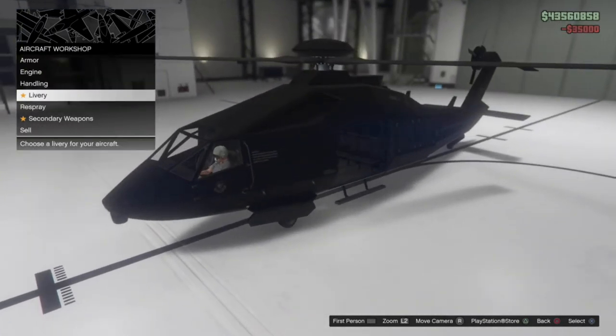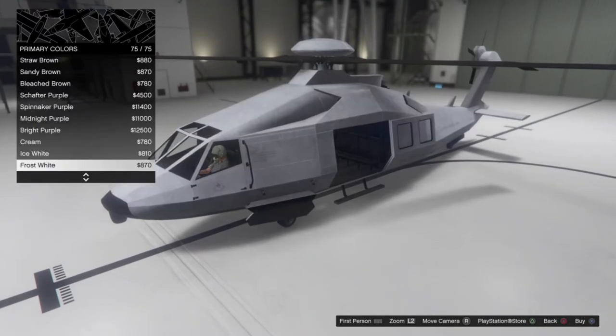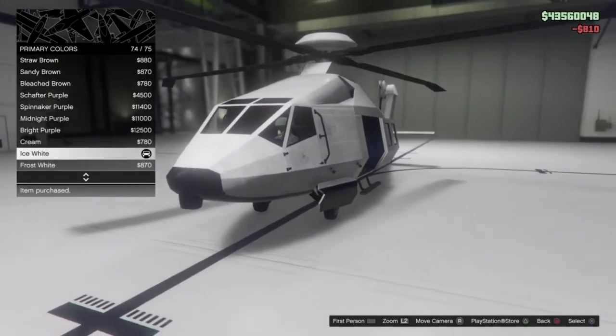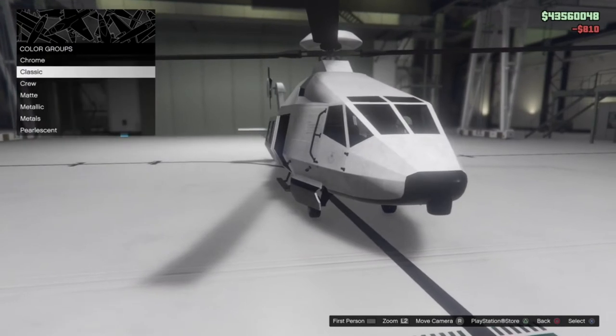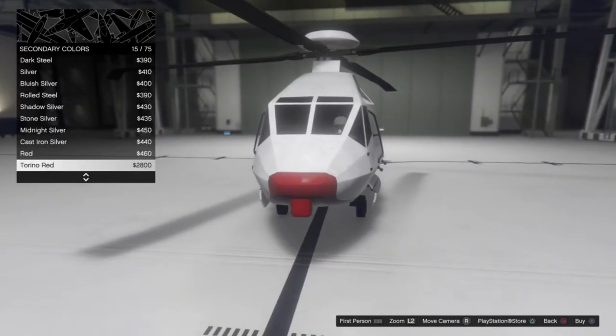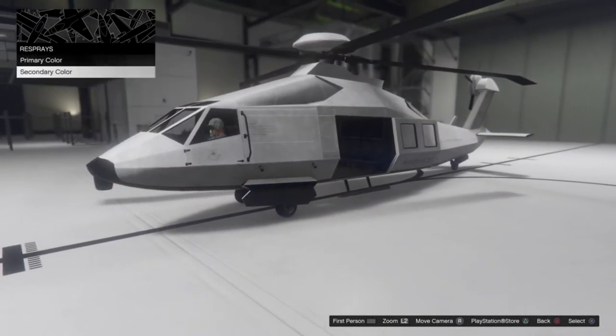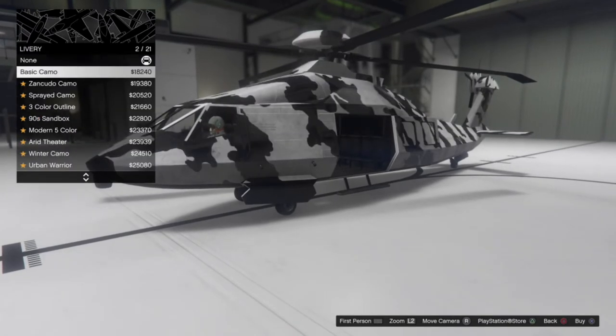We've got the basic camo. Let me go ahead and change up the primary color so we can see what we're doing a bit better. The primary color is going to change all of that — which has turned white — and the secondary color is going to change the whole underside of the aircraft. I'll leave that black for now.